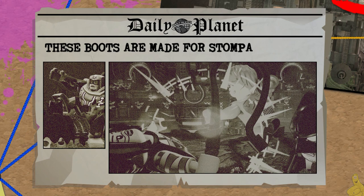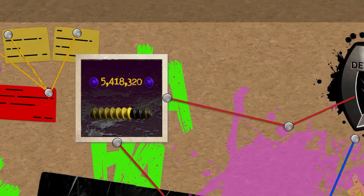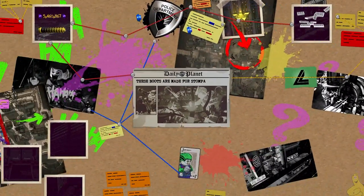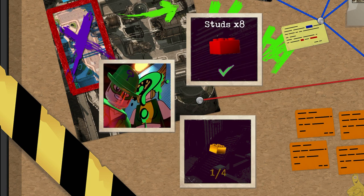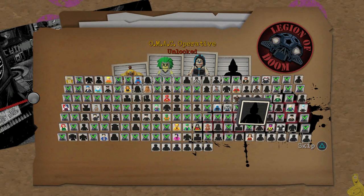That's going to wrap things up for level 18, 'These Boots Are Made for Stompa.' We got that true villain stud requirement at 25k — pretty easy, we got that right away. In fact, we got 5.4 million studs. We get all those minikits, and it reveals a whole bunch of studs. We got the 8x studs, the poster, the true villain, and the character token for the OMAC Operative.